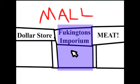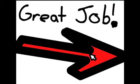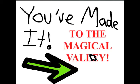Buttons. One, two, three, four, five, six, seven. And one, two. 'Great job! Awesome show, great job. You've made it to the magical valley!' Look at the clues, then leave. Okay, let's see.